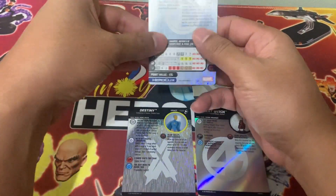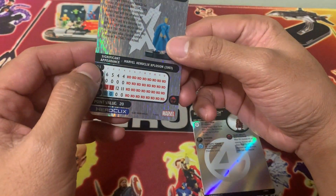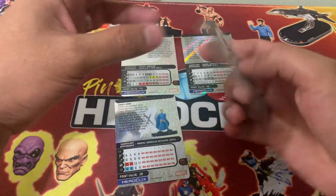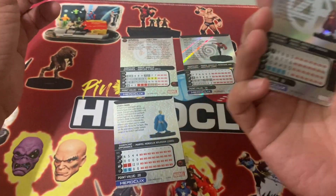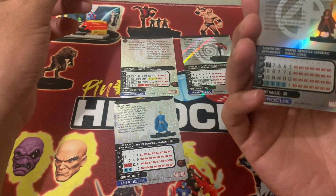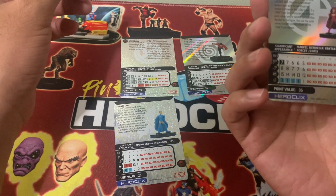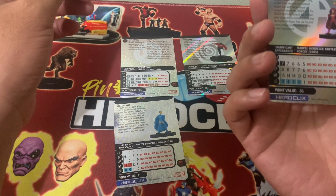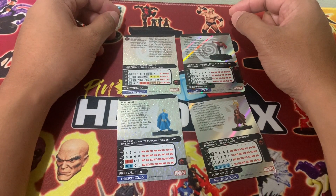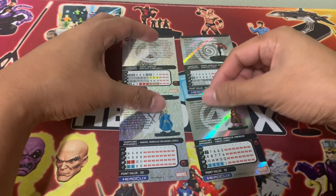Let's see the total value: 175 plus 50 is 225, plus 20 brings us to 245, plus 35 makes the total 280 points. At 280 points, we can use the remaining budget for equipment.